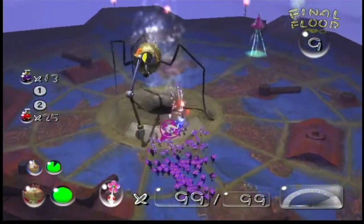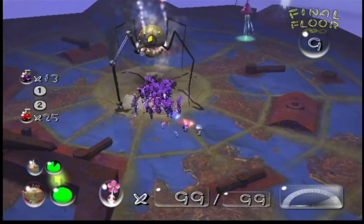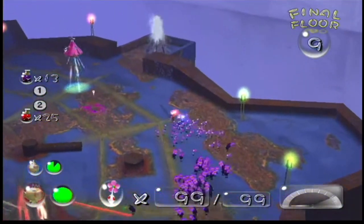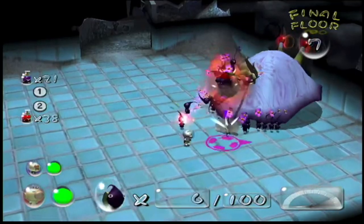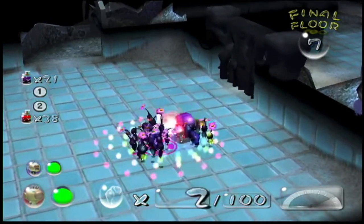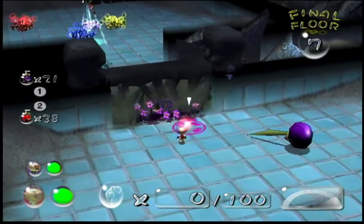Here is the Smoky Progg — one of the worst bosses in the entire Pikmin series. It basically kills all your Pikmin with its black trail. You have to hit it on the head or throw bombs at it. It's a really bad boss and very damaging to your Pikmin. Of course there are ways to not lose Pikmin against it, although they are very, very hard.